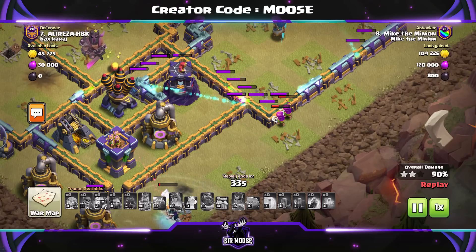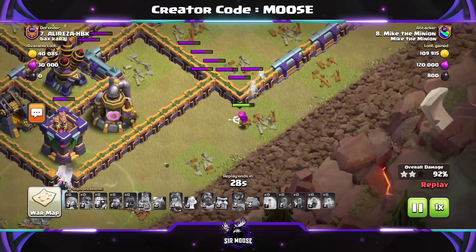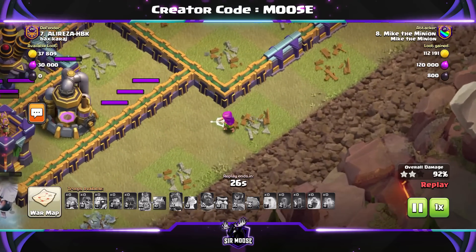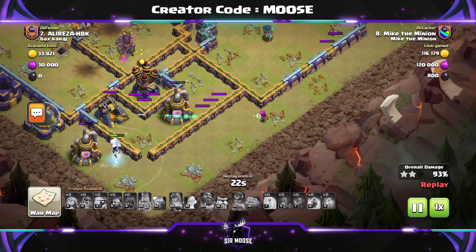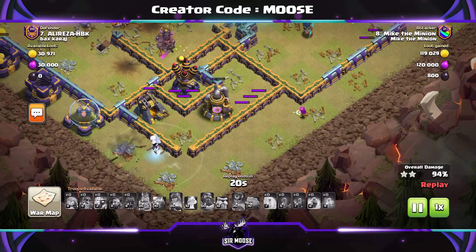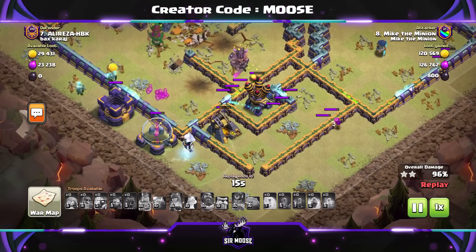We're out of spells now — it's all down to the troops we've got left. Super archers are doing an okay job on the right-hand side. We've got one electro titan left in the center, and that's Sarah the super archer doing a great job. There are some troops on the left-hand side — oh, it's Mike the Minion and his friend.